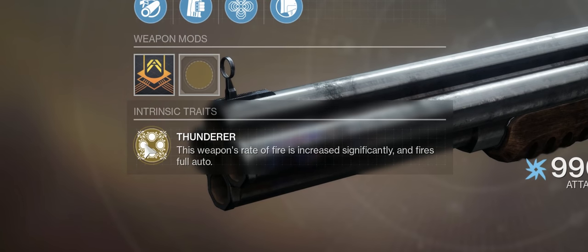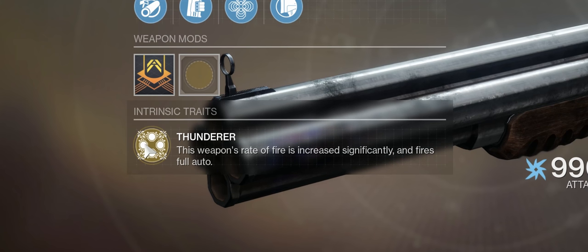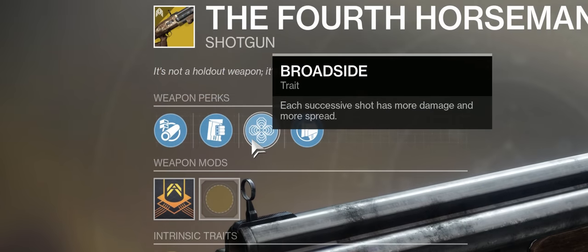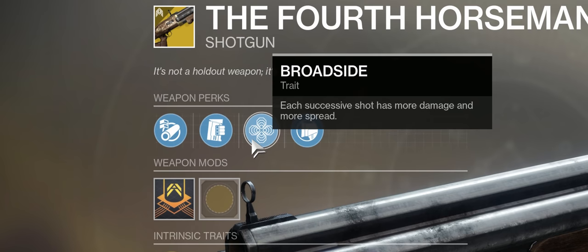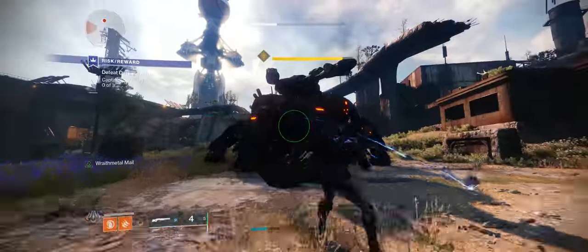Fourth Horseman's intrinsic perk, Thunderer, causes the weapon to fire significantly faster and at full auto. The second perk, Broadside, causes each successive shot to increase its damage and pellet spread. The rate of fire is indeed the fastest in the game by a considerable margin on a shotgun.